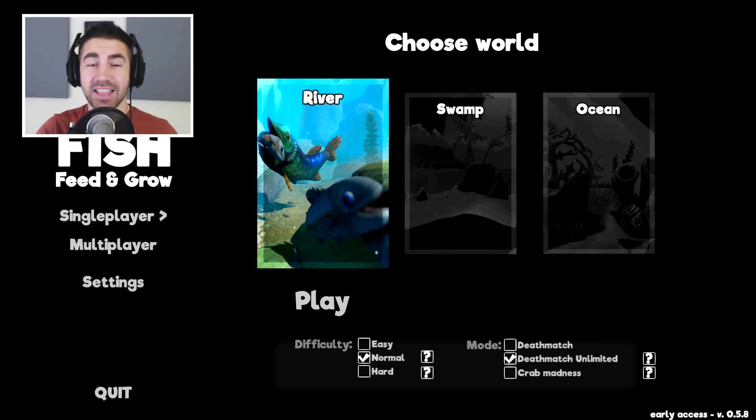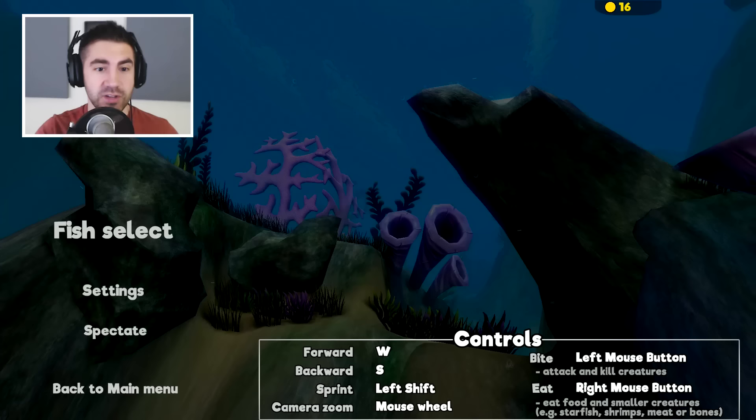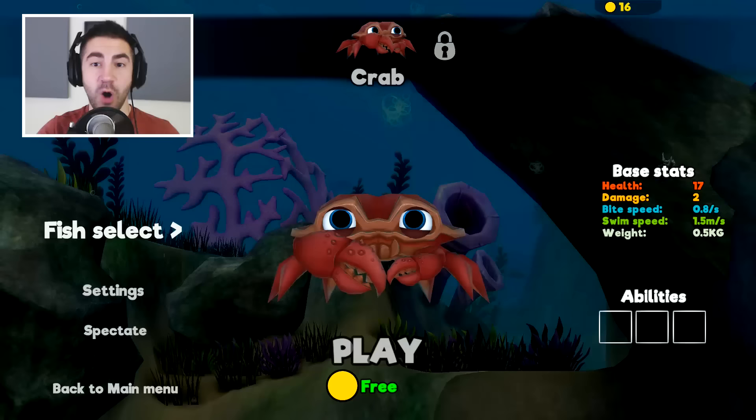We're going into some Crab Madness. The goal with Crab Madness — I think we can only play on the ocean. Yes, this requires normal and the ocean map. I think the goal here is to become the king crab. I think you have to get to level 10 — we're about to find out. I've never done this before. Fish select — okay, well, crab isn't really a fish, is it? Here we go. Crab — and this is locked. So that's the king crab, requires achievement. King crab: grow a crab to level 10. So that's what we got to do.